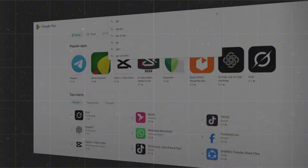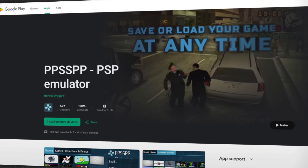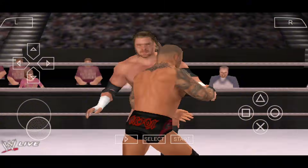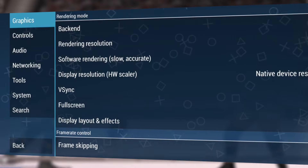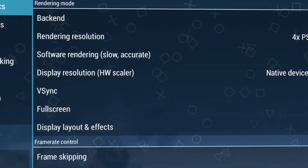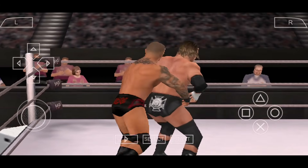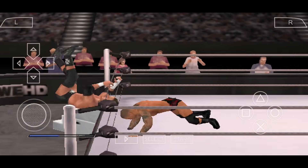If you've ever wanted to relive classic PSP games on your phone, there's one name you need to know — PPSSPP. You've probably heard the name, but did you know it's free and fully available on the Play Store? This is the gold standard for PSP emulation. It runs smooth even on low-end devices and allows tons of customization, from resolution tweaks to control mapping. With external controller support and crisp HD visuals, PPSSPP is everything you need to relive the PSP era without spending a dime.